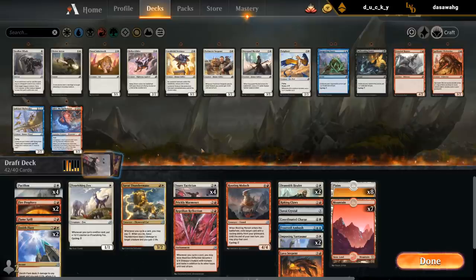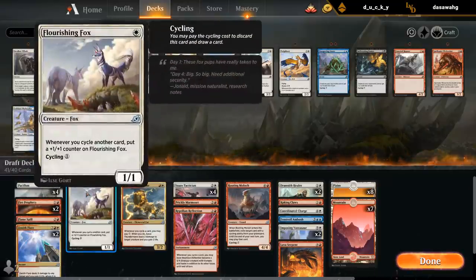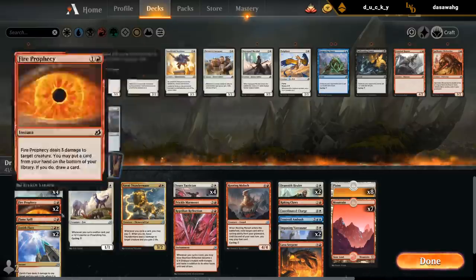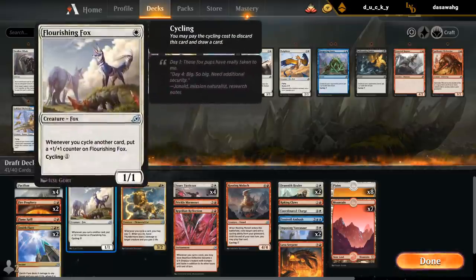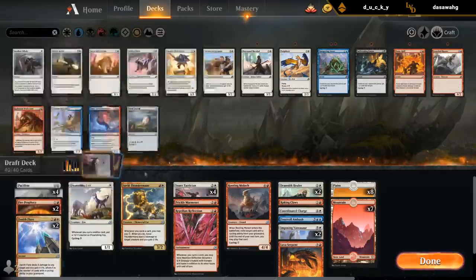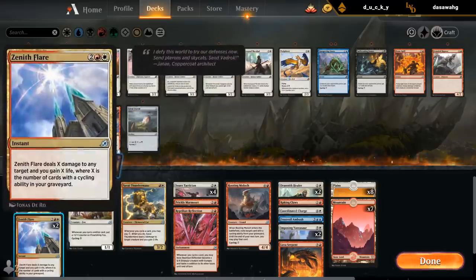Two more cuts. I don't want to play more than 40 because I want my good payoff cards in my opening hand as often as possible. My worry with cutting Tactician is that we end up with too few creatures to keep in play. Maybe Flame Spill is just worse than Prophecy and Pacifism — how much does the difference between three and four damage matter? Probably not that much. That way I still play 15 lands, and if we flood out I can use Prophecy to put land on the bottom.